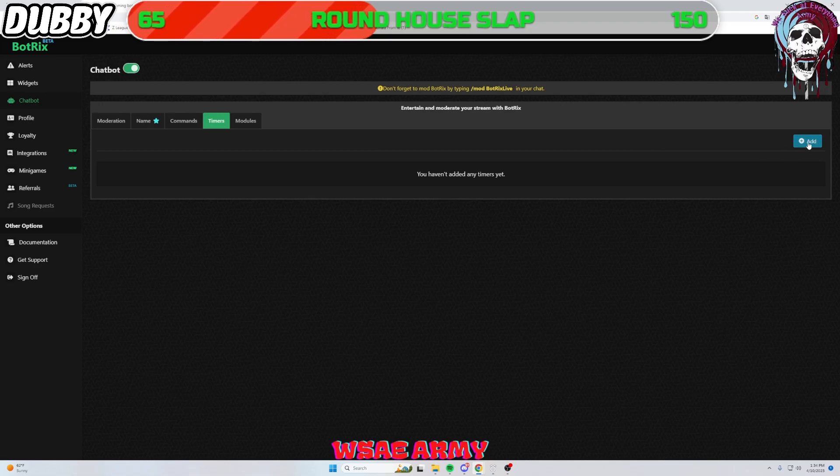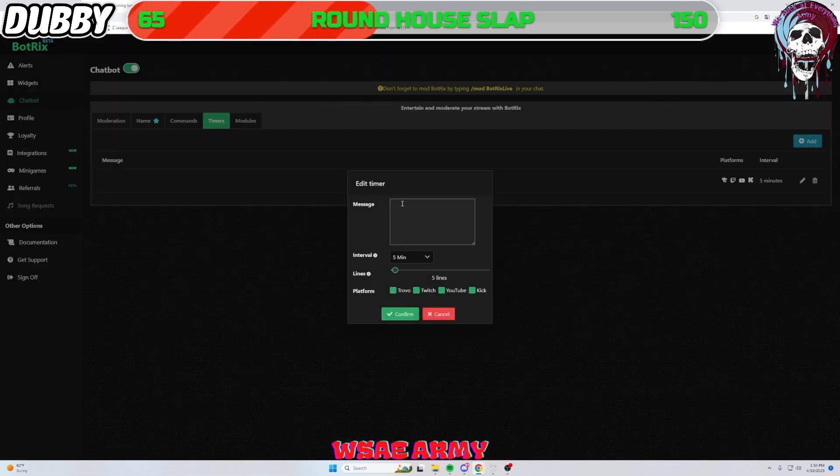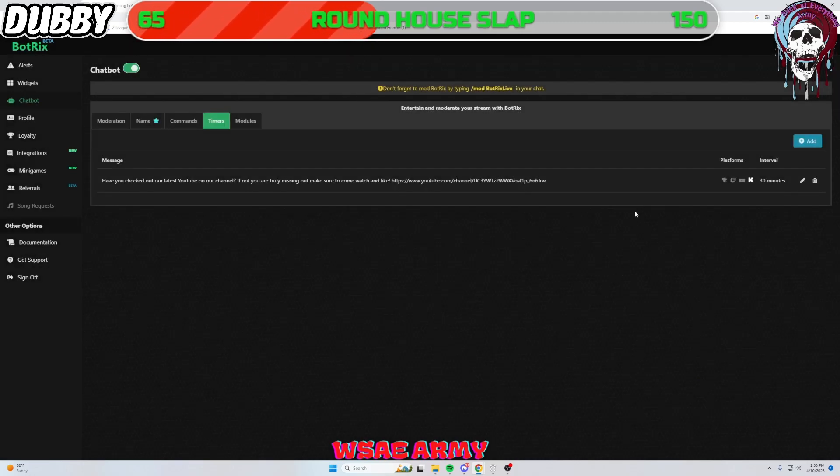Now we're going to add timed messages, which is essentially the same thing as the chat command. Type in your message — this one is going to be for our social media. Set the interval; personally I'm going to make it every 30 minutes, and a minimum of two lines to be in chat before it sends a message, so the chat doesn't just get filled with the bot going off. Confirm that, and now we have our timed message going out every 30 minutes sending the link to our YouTube so everyone can check it out.